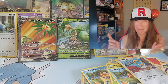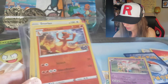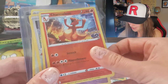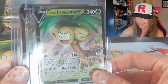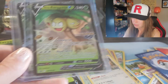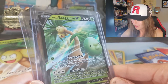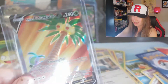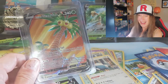So guys, let's do a little wrap up here. Let's see what we got. We got an Ivysaur reverse, a Charmeleon reverse, a Sylveon holo, a Snorlax reverse, a Snorlax holo, and Alolan Exeggutor V — this is the one that came with the box. But then we also pulled an Alolan Exeggutor V from one of the packs, and we also pulled this Alolan Exeggutor V from a pack as well.